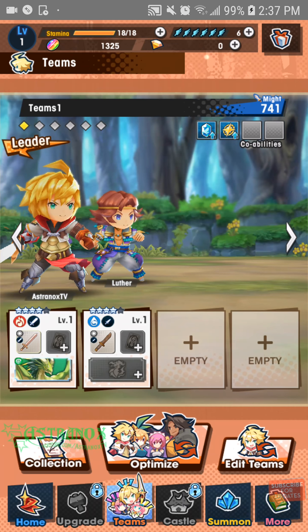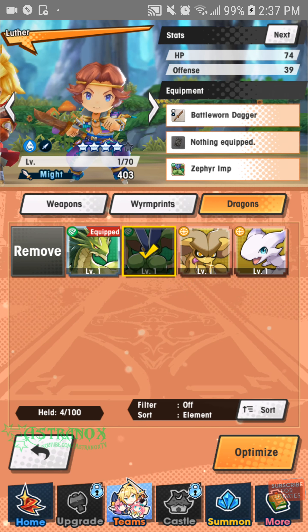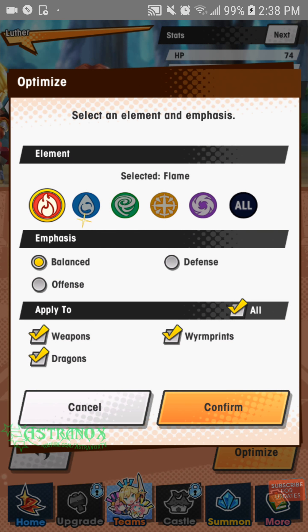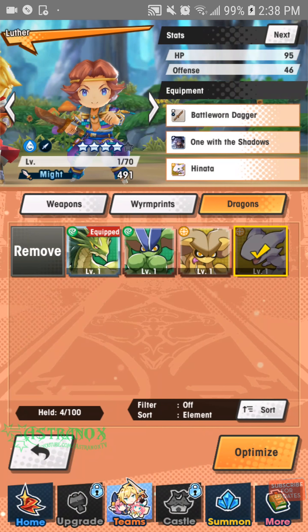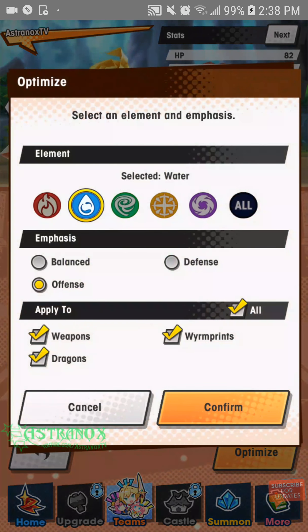Whatever I got — if I go on this guy... they're like dragons I can shapeshift into. I'll use this. Optimize. Water, offense. One with the Shadow. I'll optimize this — he is flame-based. The elements are: flame, water, wind, light, and shadow.